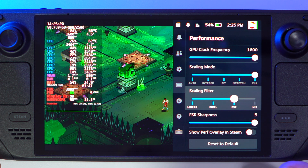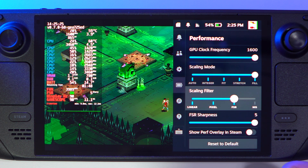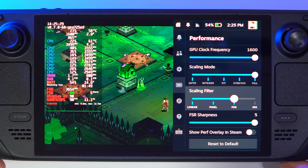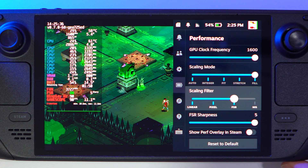Technically on Steam Deck you don't need to play games at 800p. You can go lower, use this FSR, and make your image way sharper than 800p — I think this is a win-win. And again, this technology is just built into your Steam Deck and absolutely free to use.